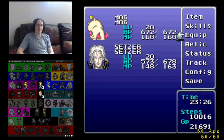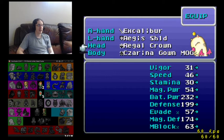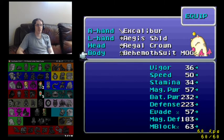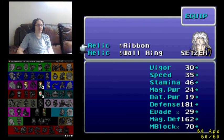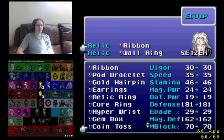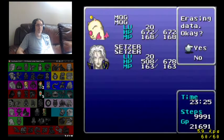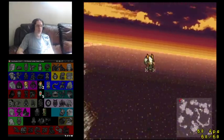Let's divvy up the spoils — an Excalibur for Mog, fantastic. And a Bahamut for Mog — this is a fucking game changer. Then the Economizer — I'm going to give that right now to Setzer because he has Ice 2 spell, so he can just cast that whenever the fuck he wants now. That was a good trip over there. No L's were taken, so lick a nut.